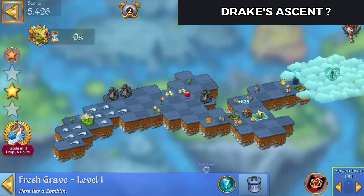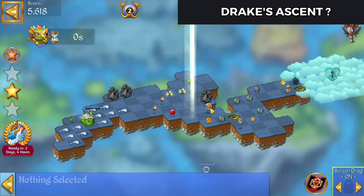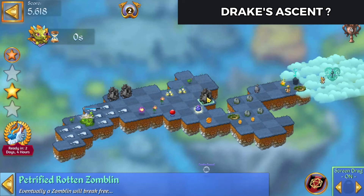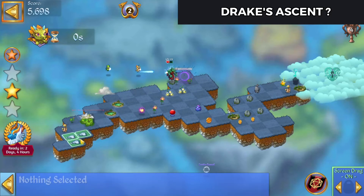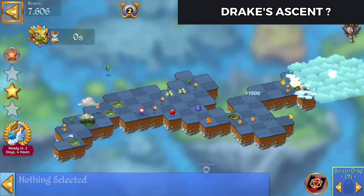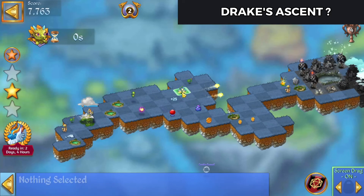Merge up those chests. Let's see what's in there. We'll bring these graves over. We're going to three merge these guys. Five merge those graves, three merge those and bring that up there. Three merge those, three merge that.